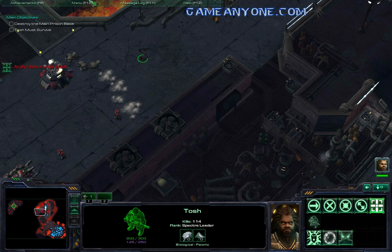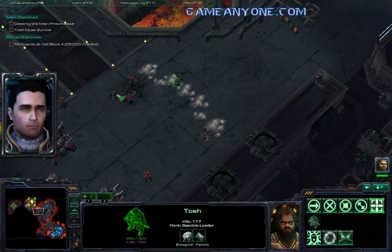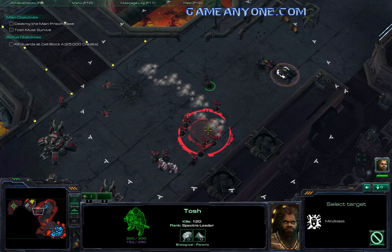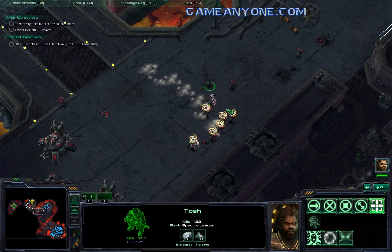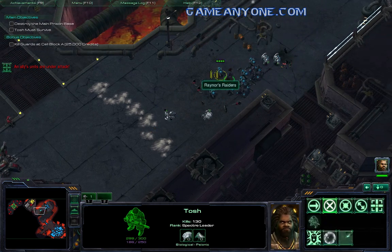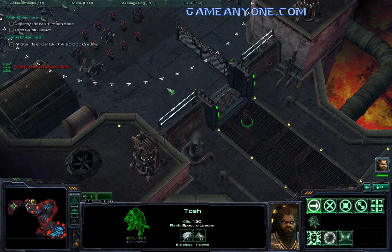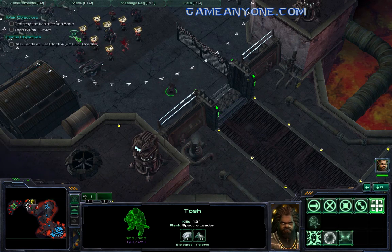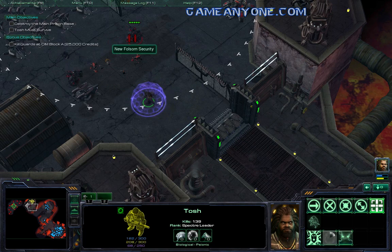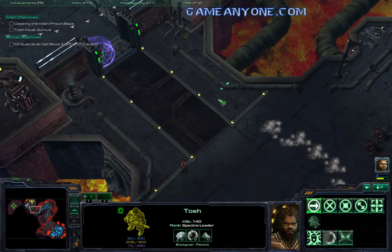Don't worry about my allies. You're nearing the first military cell block now. Releasing the prisoners might buy us some allies. Let's use my consume to get myself some energy back, because you got to love the Mind Blast. You just got to love the Mind Blast.